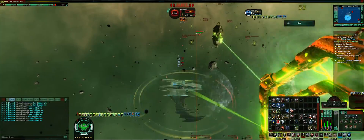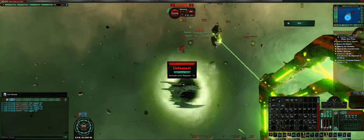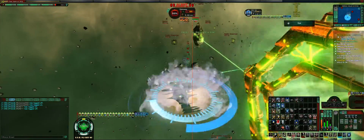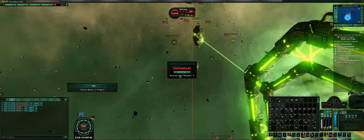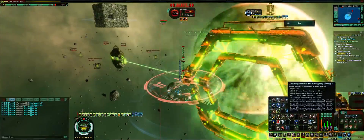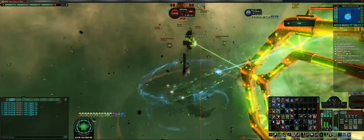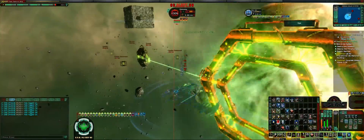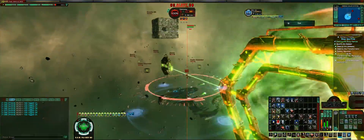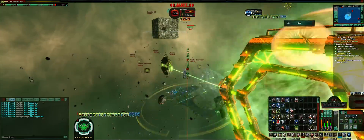What makes these weapons truly special is the unique per-successful-attack proc they have. Every shot that successfully hits your target has a 2.5% chance to give you a shield and hull heal that will scale with your crit severity. An important thing to note is that the crit severity mod on the weapon itself does not count towards this — only sources of crit D that appear on the stats page of your ship count. Many of the plus hull heal and shield heal buffs out there will also affect this, so things like the Kobali RIF console or the biotech patch trait will help out quite a bit.